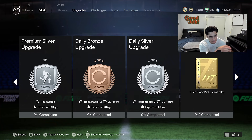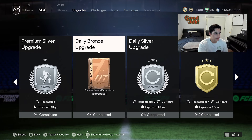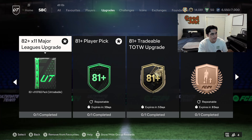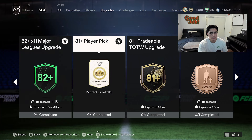Second, do your daily bronze, daily silver, and daily gold SBCs — make sure you do that every single day. They're repeatable four times and you get 44 golds and four rare golds. That's going to help out for what we need to do next.